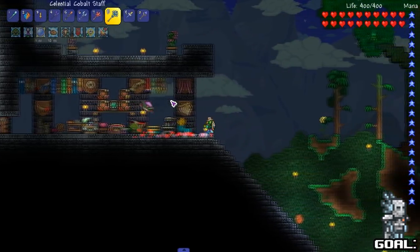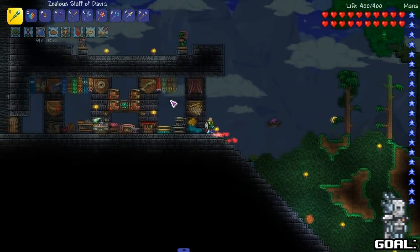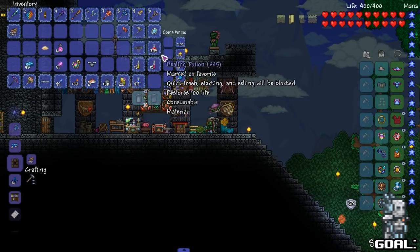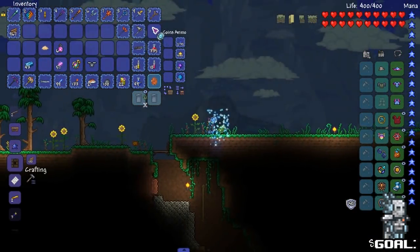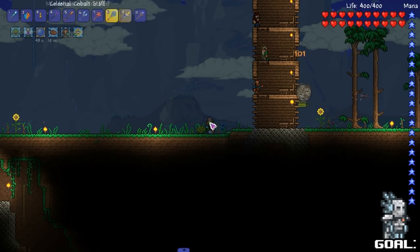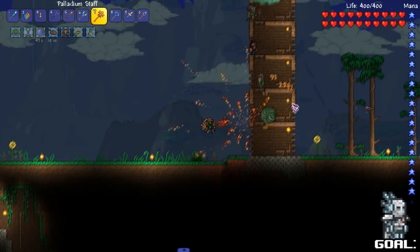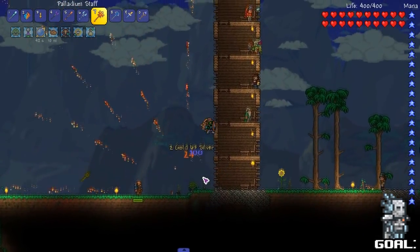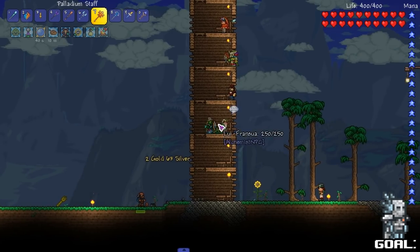Towards making the white knight armor, and after this armor set is the naga armor set which we get from the aquatic depths. I need to buy more pixie dust - there's a guy we can actually buy pixie dust from. Nice, I got cobalt bars. Hey, we get to test our weapon out - it goes right through, it's not that useful if it does that honestly.